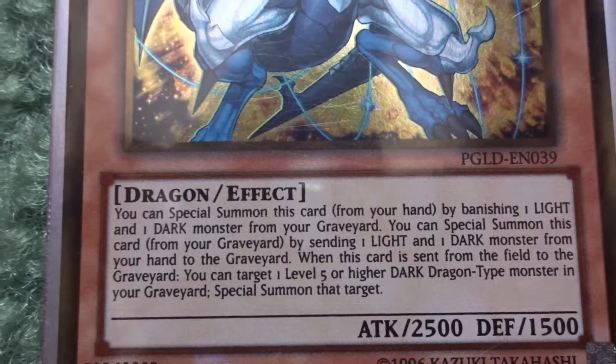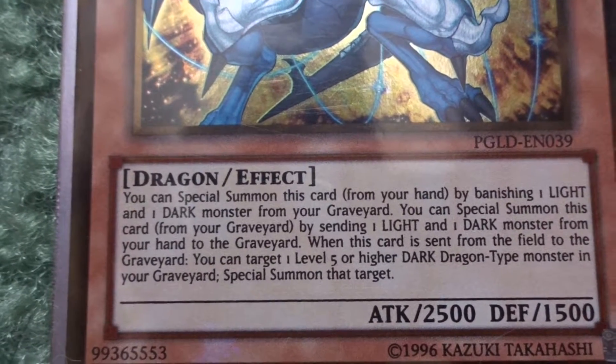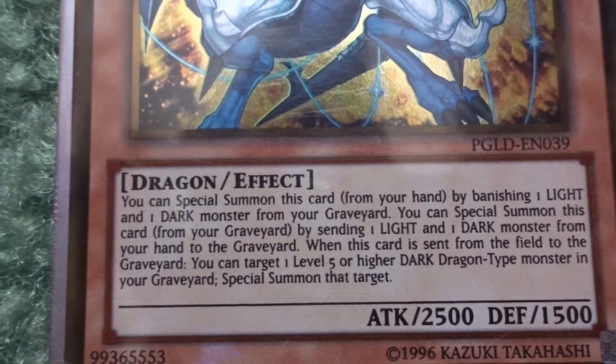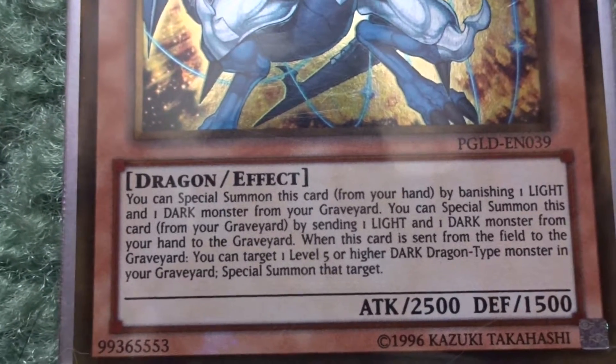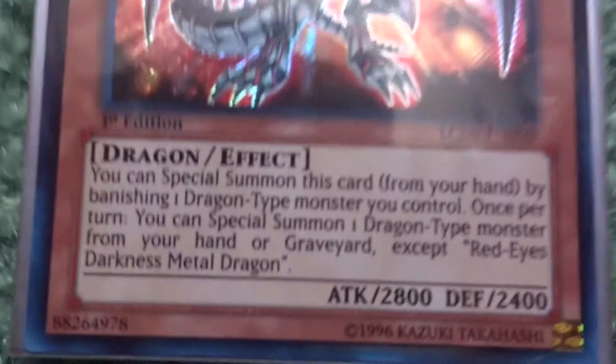Next is Light Pulsar Dragon — he's a big boy. I can special summon this card by banishing a light and a dark from my graveyard, or by sending a light and dark from my hand to the graveyard. When this card is sent from the field to the graveyard, I can target one level five or higher dark dragon type monster in my graveyard and special summon it. Light Pulsar Dragon is great for getting back Red-Eyes Darkness Metal Dragon.